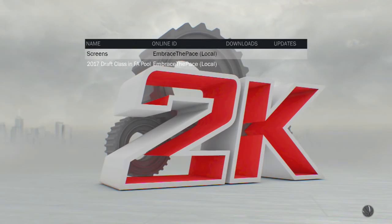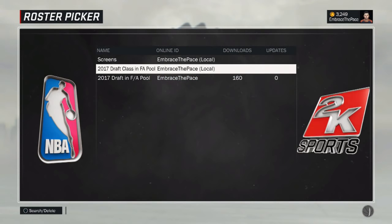I also want to let you know about a roster that I dropped. I haven't talked about it too much so it doesn't have very many downloads right now, but if you search my online ID you will find it. The name of it is 2017 draft class in free agent pool.